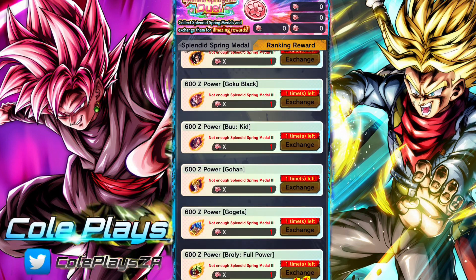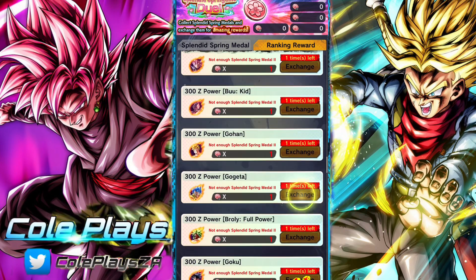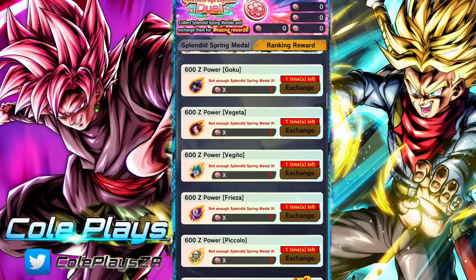I'm not going to say it's an OP selection, but it's a pretty decent one, and it scales down from there. Ranked 2 coins will be able to get you 300 Z Power with select units, and Ranked 1 coins will get you 100 Z Power.